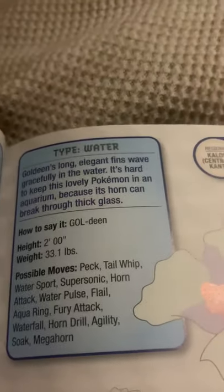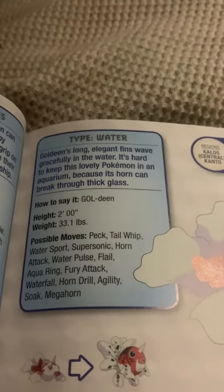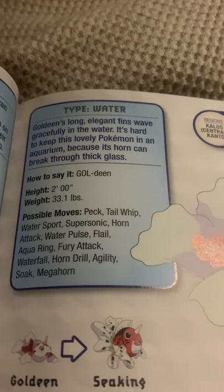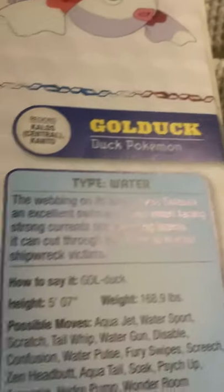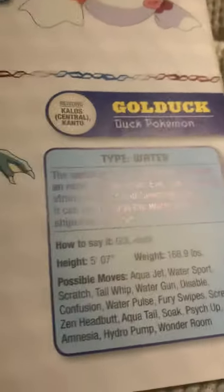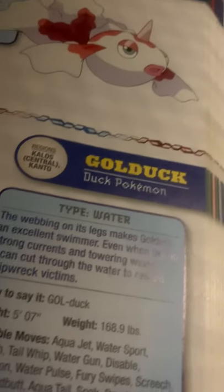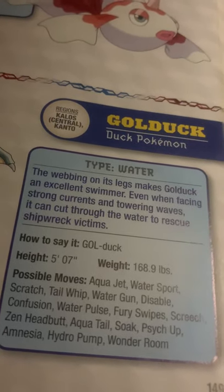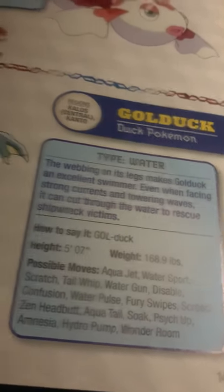Goldeen, the goldfish Pokémon. Goldeen's long, elegant fins wave gracefully in the water. It's hard to keep this lovely Pokémon in an aquarium because its horn can break through thick glass. Dang. Golduck, the duck Pokémon. The webbing on its legs makes Golduck an excellent swimmer. Even when facing strong currents and towering waves, it could cut through the water to rescue shipwrecked victims. Dang, Golduck.